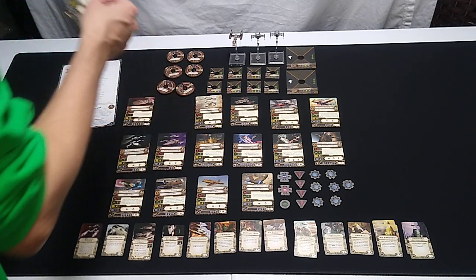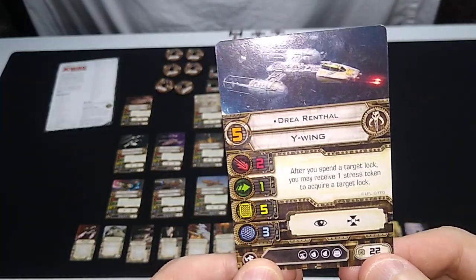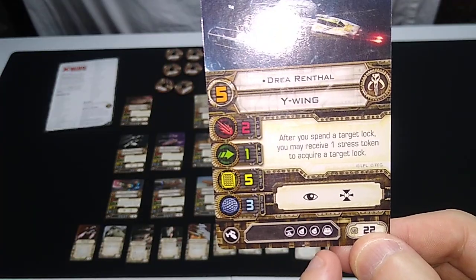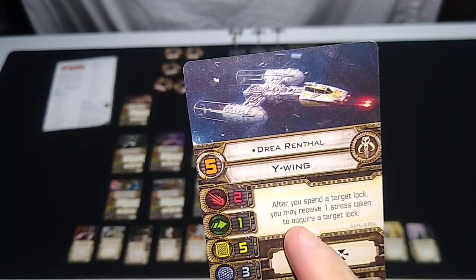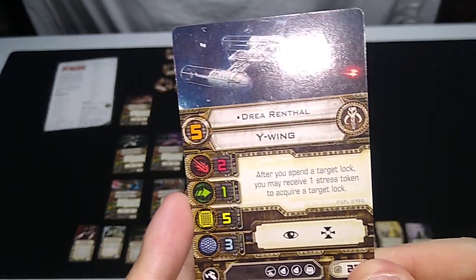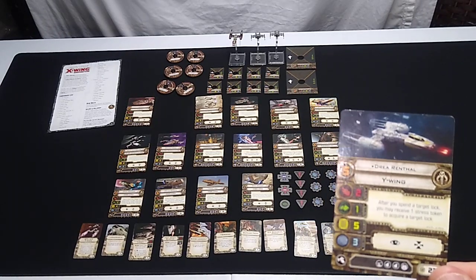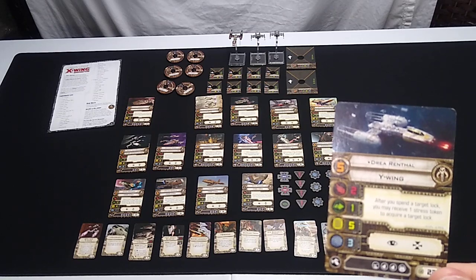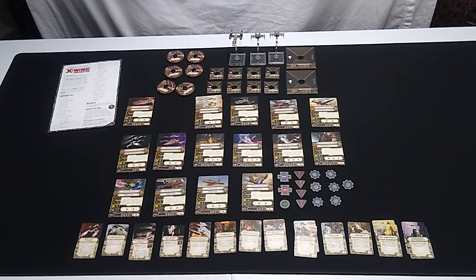Next, skill level five: Drea Renthau. Never heard of that character before. 22 squadron points with fewer upgrades — turret, two torpedo slots, and the new droid socket. Ability: after you spend a target lock, you may receive one stress token to acquire a target lock. It's not bad, but I can think of a dozen better abilities. I don't like stressing my ships — it adds a cool-down element where a number of rounds must elapse before you can use certain abilities again.